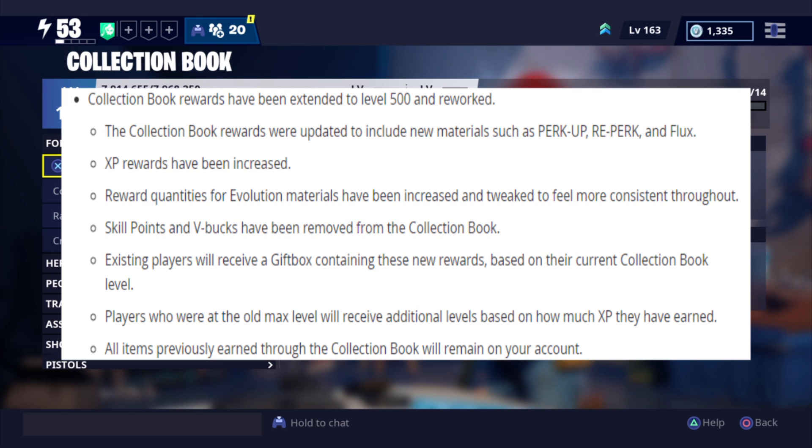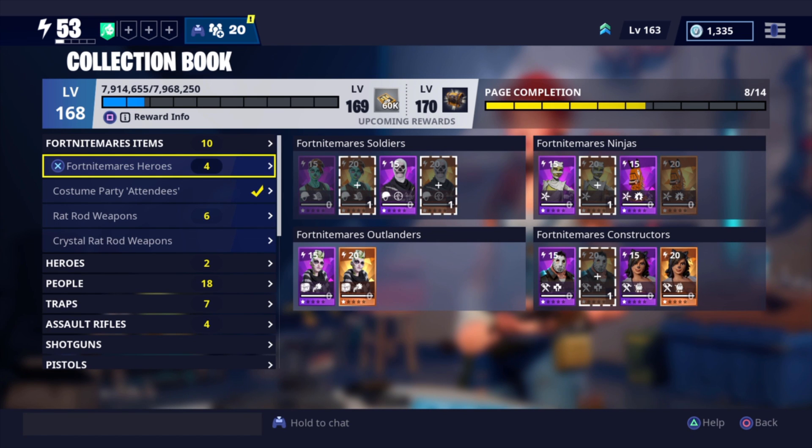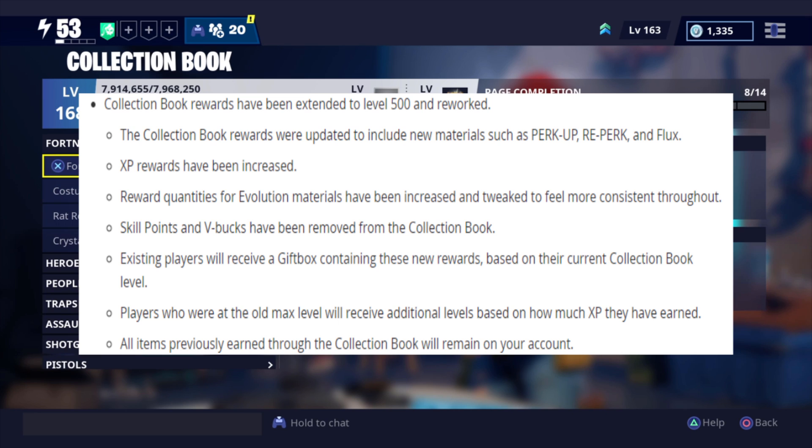Also, the XP rewards have been increased. At level 171 we're actually going to get 60,000 survivor XP and 60,000 schematic XP, so that is a huge, huge help. Also, the reward quantities for evolution materials have been increased and tweaked to feel more consistent throughout — really, really nice.